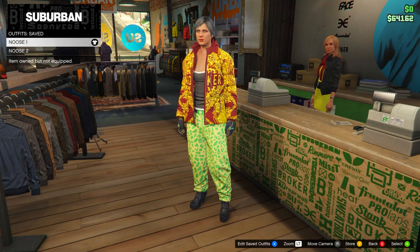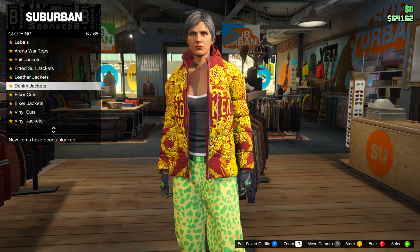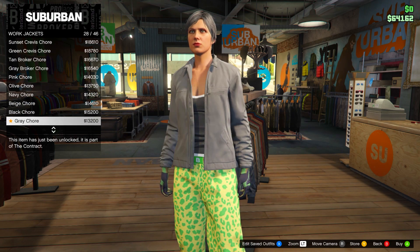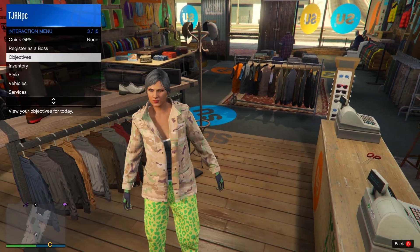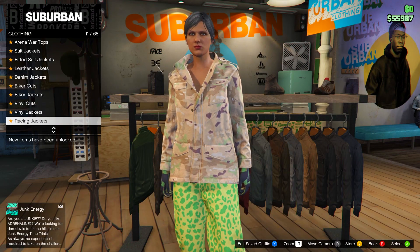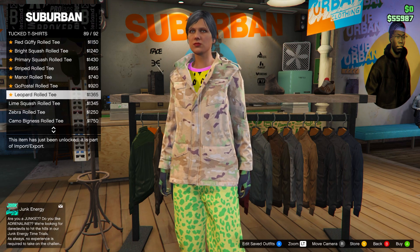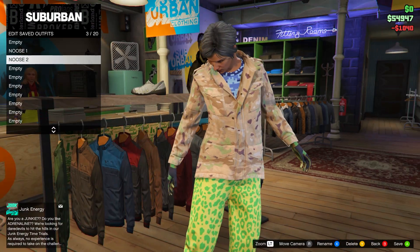Once you have the first outfit equipped, go to the tops section, head down to work jackets, and go for the Peach Camo Closed Field — that's number 38. If it's on open, open your interaction menu, go to style, and set it to closed. Then go down to tuck to t-shirts and equip number 75, the Blue Digital T-shirt. After that, save this in slot number four.